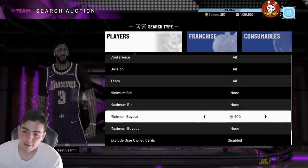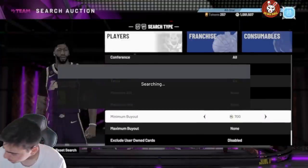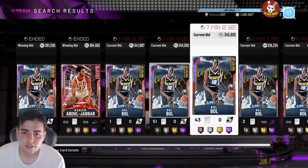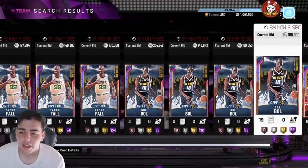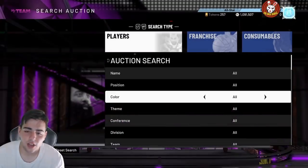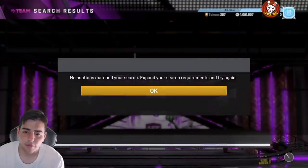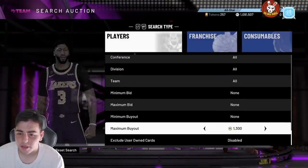If you guys want to lock in Prime 2, it's not a bad idea. Garnett is really athletic, but they just dropped a new and improved Patrick Ewing which is absolutely sick — he's so good. This Patrick Ewing card is disgusting, he's athletic, has an 87 three-point shot, and he's literally a goat card. I would 100% recommend hopping on the Galaxy Opal filter and the pink diamond filter — filters lately have been really good.